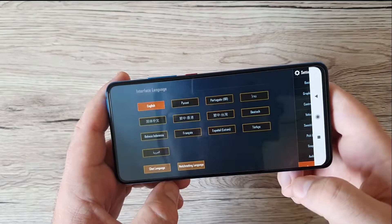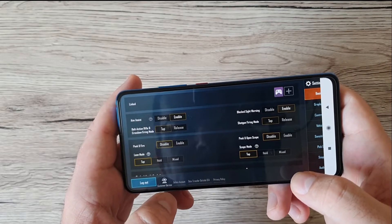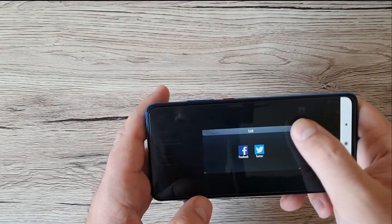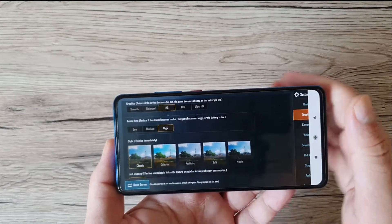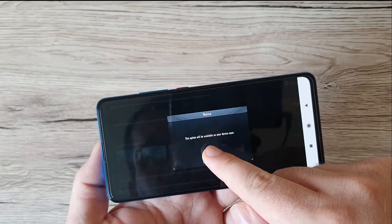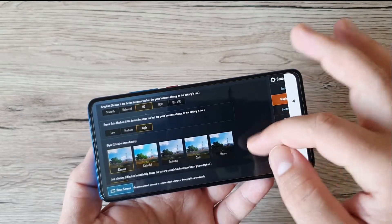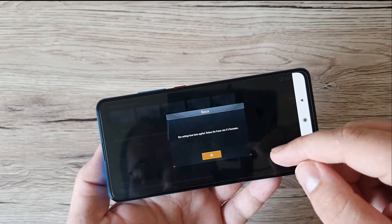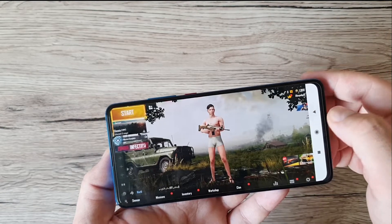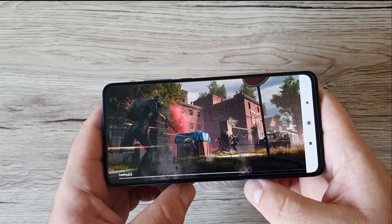Let's go to settings and check the graphics options. We've got HD already on high. HDR is coming soon and is not yet available on this device. Anti-aliasing is enabled, shadows enabled on normal. So we're gonna play in HD on high graphics — let's have a look.